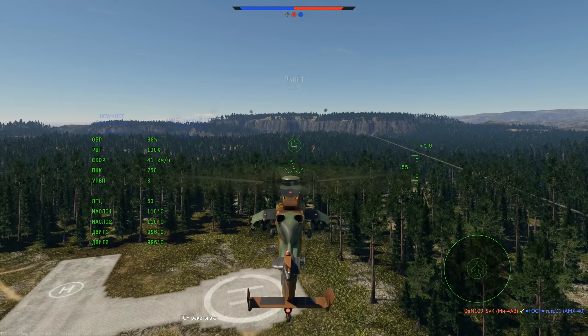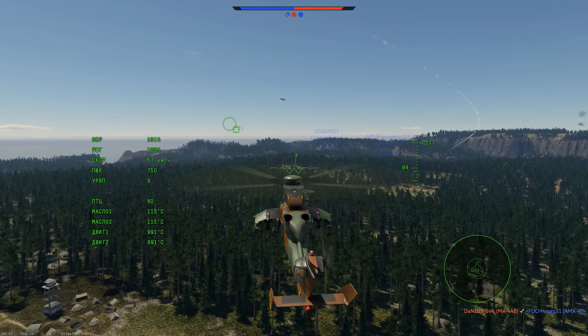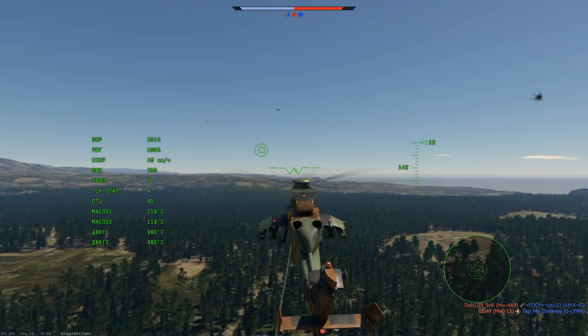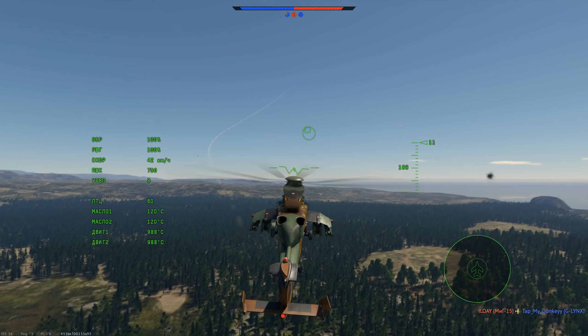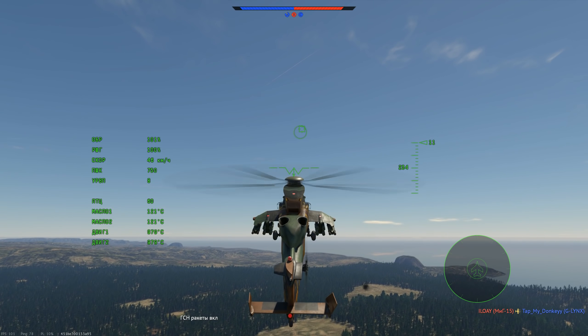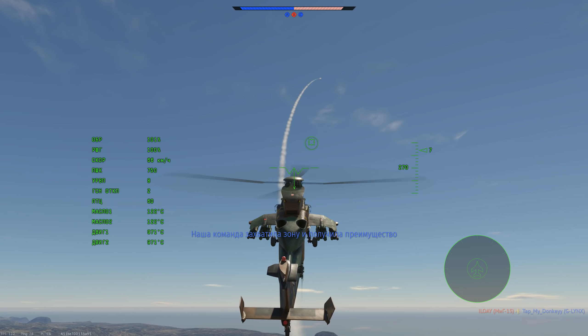Перейдём к разбору самого вертолёта. Главное отличие према от обычной версии — то, что изначально на нём будут открыты абсолютно все модули. Вам не придётся летать с одними НАРами. Правда, взамен у нас отобрали Hellfire. Я бы не сказал, что это как-то повлияло на нашу эффективность — я, например, их редко использую. На мой взгляд, обычные ПТУР в разы эффективнее.